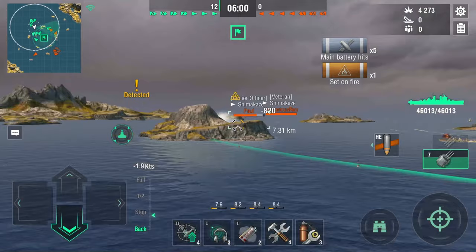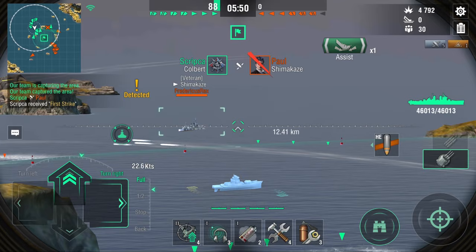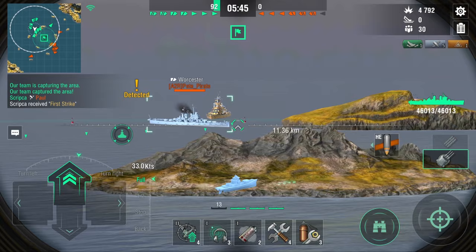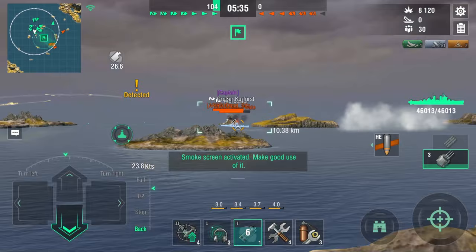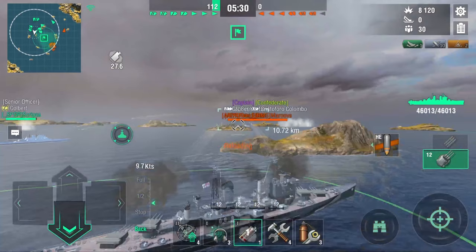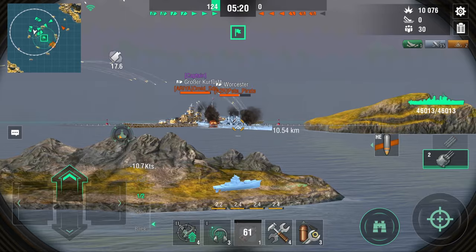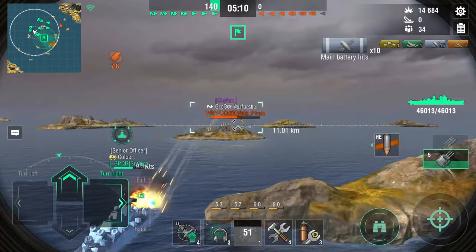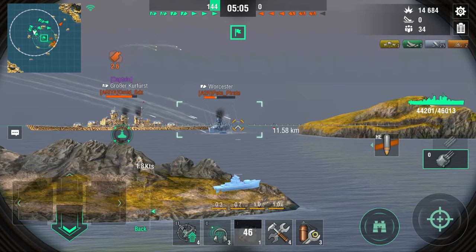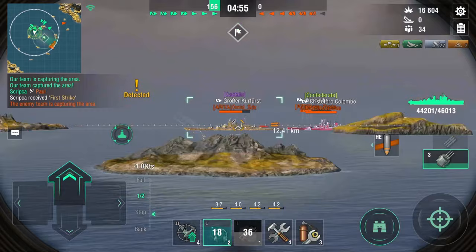I'm going to try to swap between HE and AP through the whole game. We just got the DCP on this Worcester, so I'm going to shoot my first salvo at GK because Worcester's damage control hasn't run out yet. Now that it has, I'll make sure he gets a nice HE salvo. Hopefully we get a triple fire. When I play Goliath, I always go for HE, but when I get close enough or somebody's presenting a good broadside, I will use AP — because the AP does not miss a round on this ship. It's still very decent.